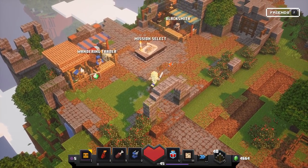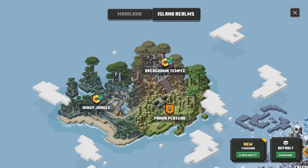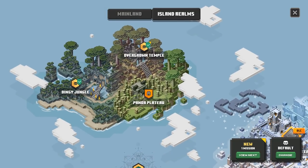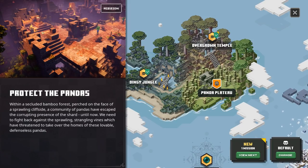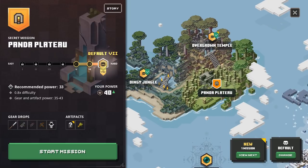Hello ZebraHerd, welcome back to Minecraft Dungeons. Today we're doing the final secret level in the Jungle Awakens DLC — it is the Panda Plateau. If you read it right here, oh well it actually has a picture this time. It's the same picture for the Overgrown Temple, which is a little bit disappointing.